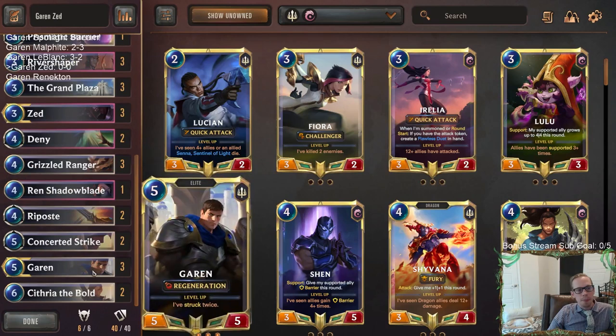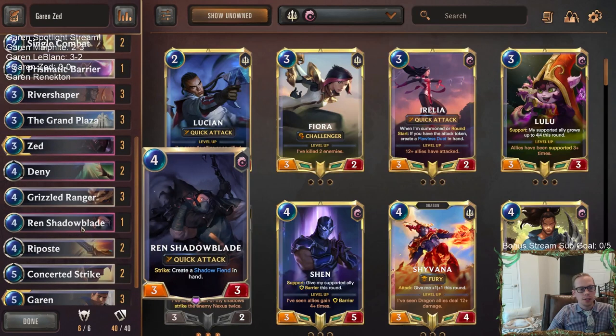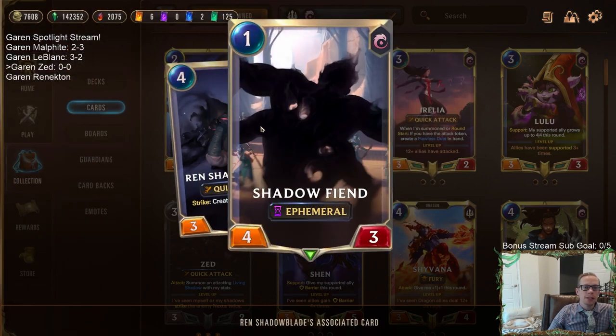I'm going to try one copy of Retreat/Return - with Egghead Researcher that seems kind of cool. It can also help save or put River Shaper and Zed into play. Of course we're going to have Garen, and Garen with Grand Plaza getting Challenger is also fairly strong. Another spicy one is Ren Shadow Blade - this could be a 4/3 Quick Attack Challenger, kind of like Zed, but it can also create Shadow Fiends. Usually Shadow Fiends you think, well, what am I going to do with these ephemeral things?